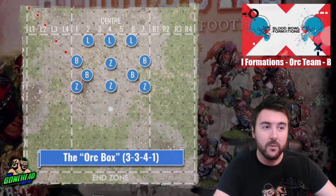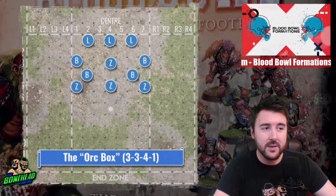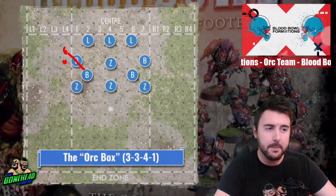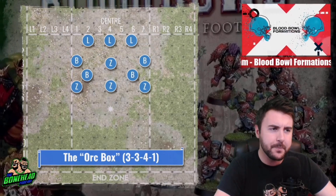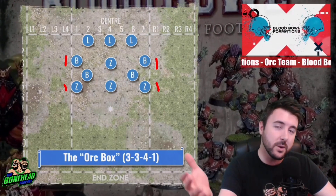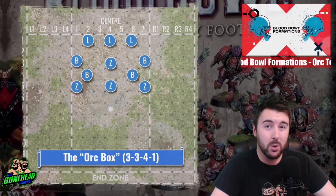Big and blockers at movement 5 get a massive amount of range. One on each side is going to get tagged and potentially take a punch if they commit that resource. Then you've got a big and blocker that can swoop out any way you like, a blitzer forward to counter the line, a blitzer to play safety, and two blitzers likely left untagged. You are in a great place to counter-strike. The Orc box is useful against those teams that are going to have to dominate the line and then fall back to form a cage or secure the ball — giving you eight combat-ready pieces to deploy exactly how you want.